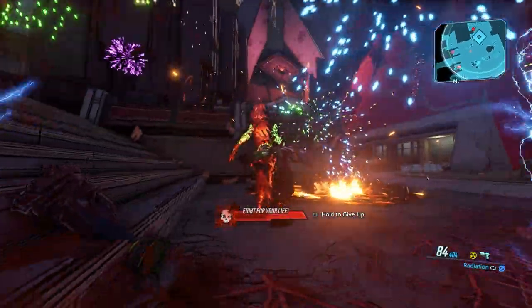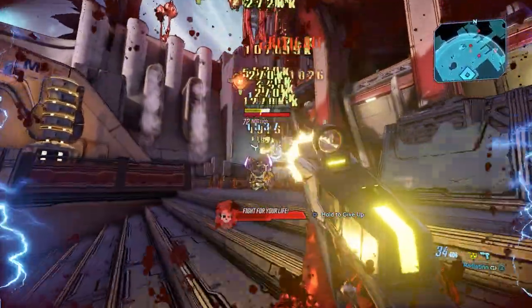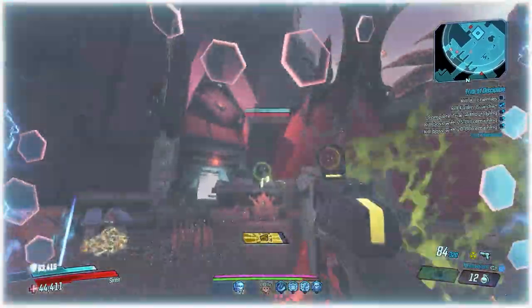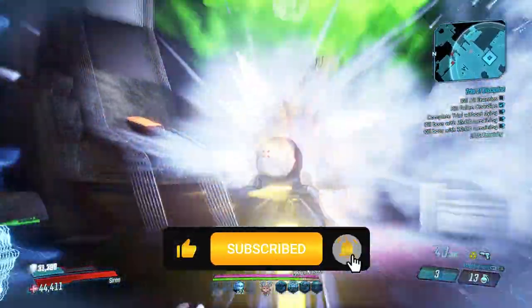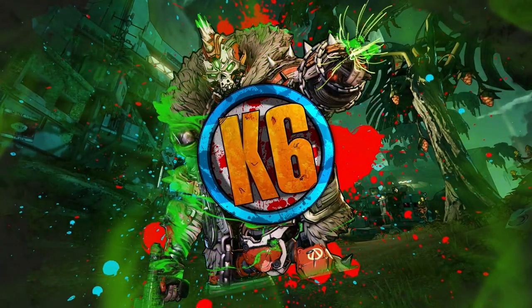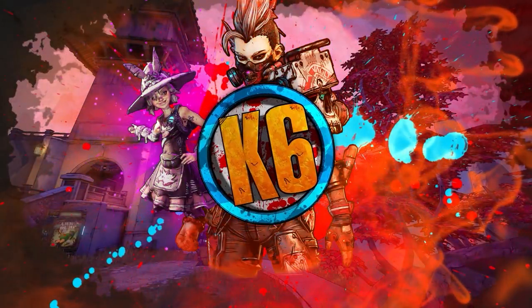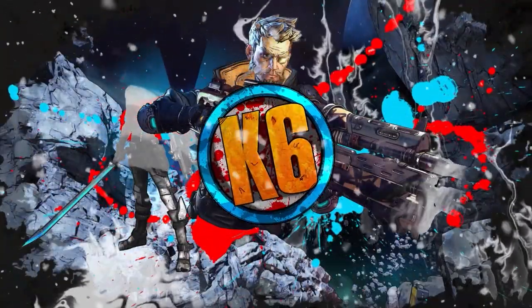But you can also use character-specific anointments and still absolutely wreck with this thing. A lot of players already know about the power of the Free Radical, but not enough people seem to use the Beacon, and it absolutely shreds. I hope you guys enjoyed this video — if you did, please take a second to hit that like button, tap subscribe, tickle the bell icon to be notified when I post another episode. Let me know in the comments what gun you'd like to see next on this series. Thank you guys for watching, take care. Bye.